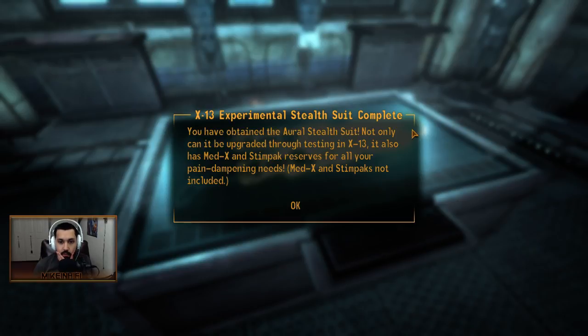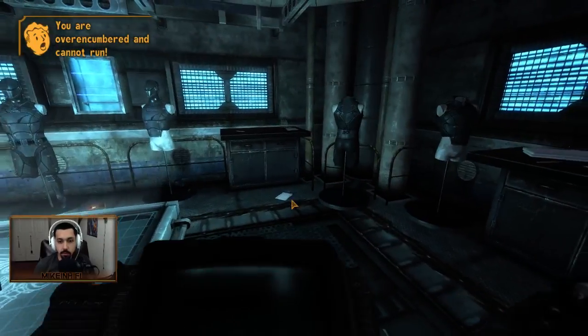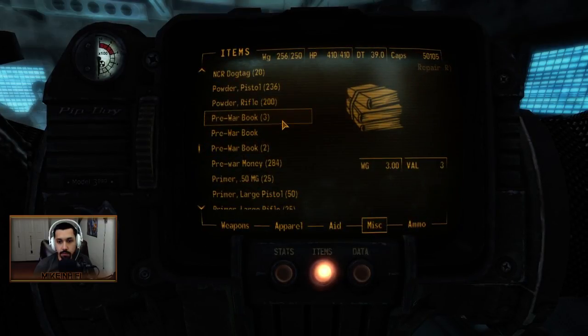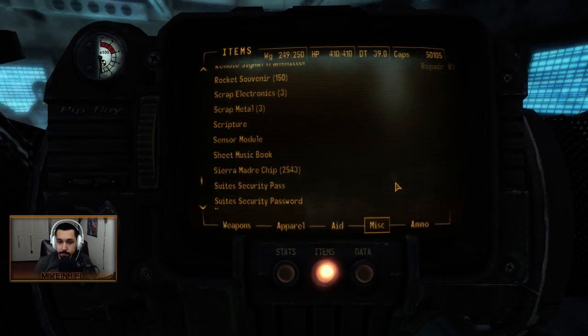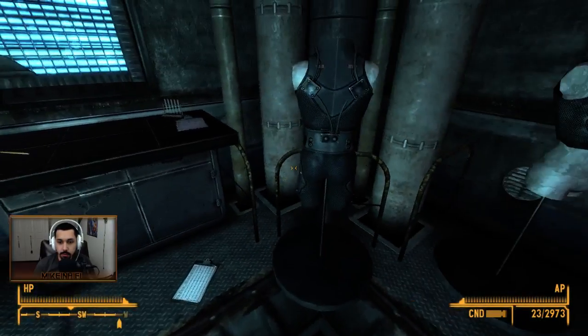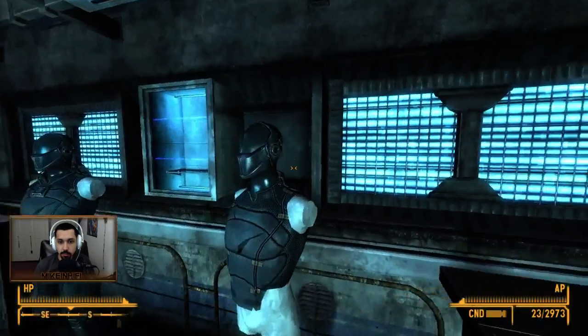Experimental Stealth Suit complete. You have attained the Oral Stealth Suit — not only can it be upgraded through testing in X13, it also has Med-X and Stimpaks reserved for all your pain dampening needs. Med-X and Stimpaks not included. Now we can wear that. We're really encumbered, man — we have too much stuff. Like, we have too much scrap metal. These suits almost look a little bit like XCOM sort of suits. Freaking awesome.